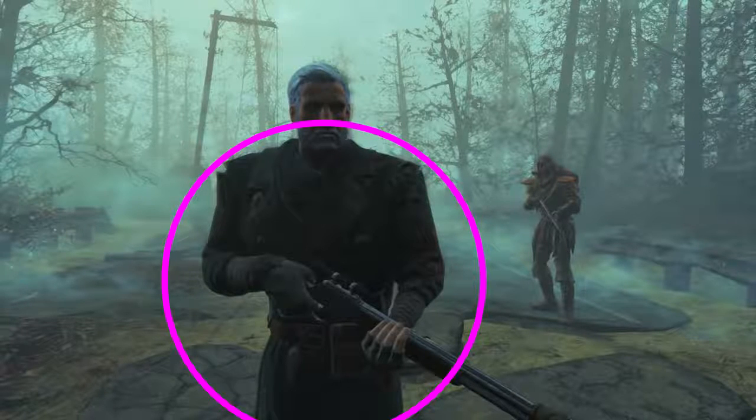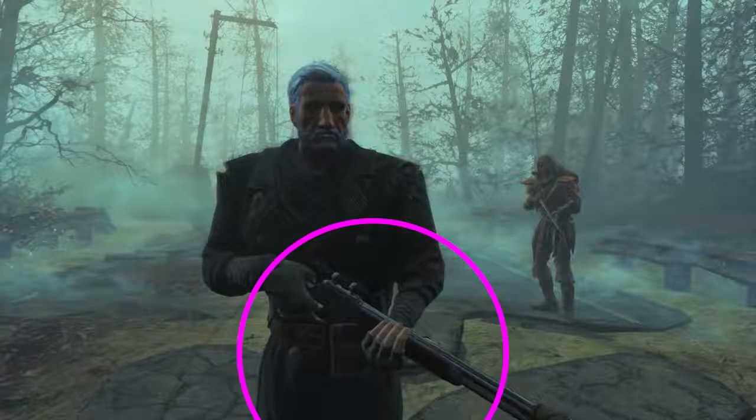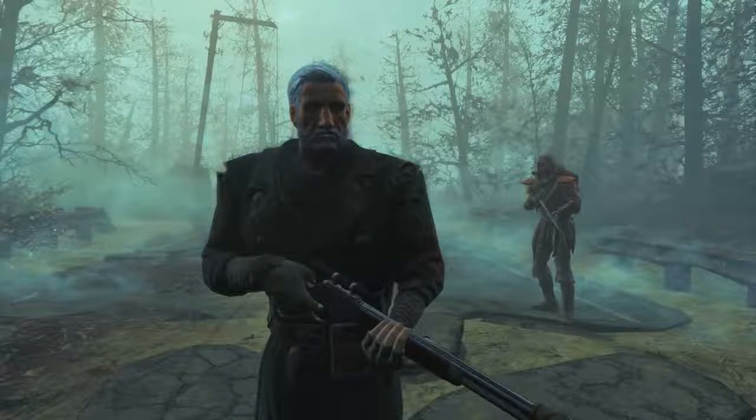In this shot we see a new set of armor — some kind of coat — hopefully a unique set that I will most certainly acquire. We also see a lever-action rifle. It looks very similar to the Lincoln Repeater in Fallout 3, so we can expect this new type of rifle in this DLC. Please make a unique variant of this weapon.